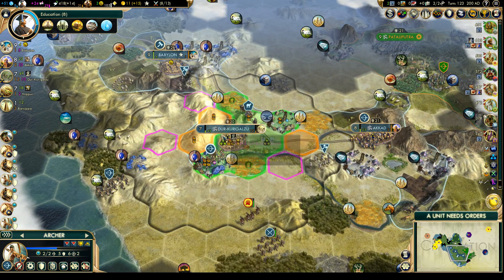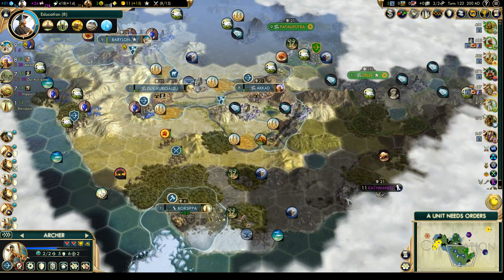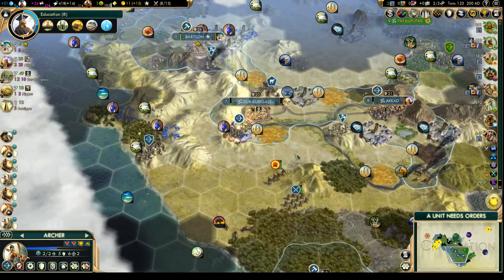We have a positive income again and a little bit of happiness. If we get a couple more buildings up, then we can start thinking about settling that fifth city.